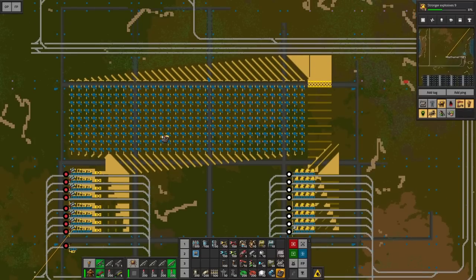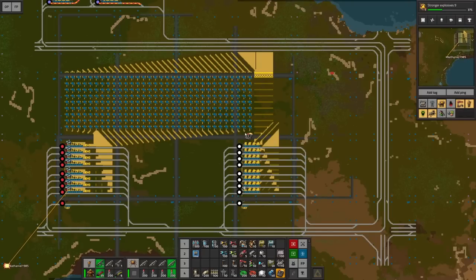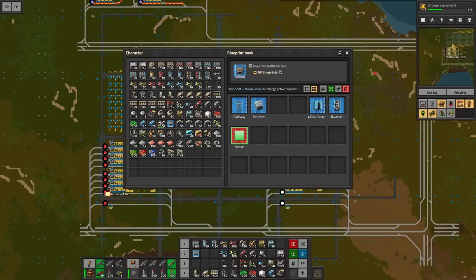If you've been building along with me you can still keep this — it's totally legitimate if you don't want to scale things up to 10,000 items per minute. But I want to take this world as far as it can go and I'll provide the blueprints. I made a blueprint book with all the blueprints I consider finished and I'm going to be updating it all the time. There should be a link in the description with the blueprint book string and I'll update it every time I add another blueprint.